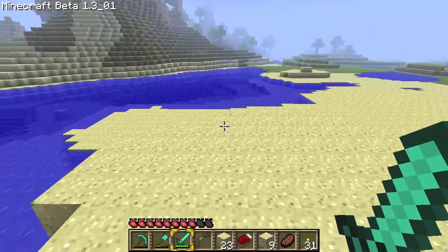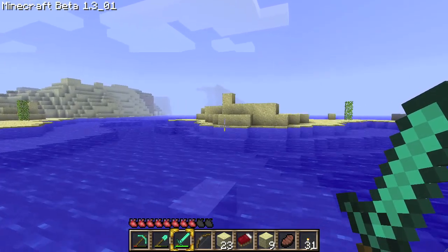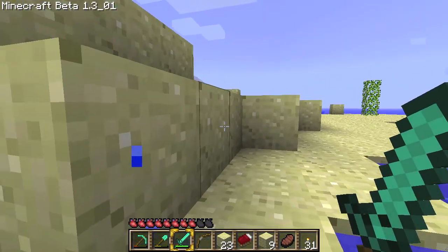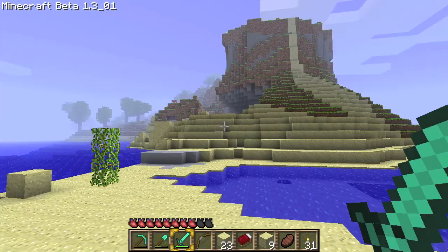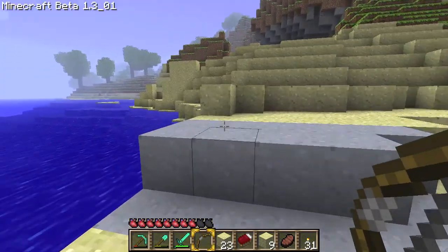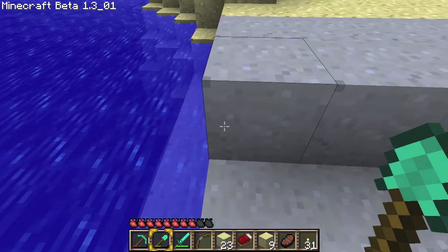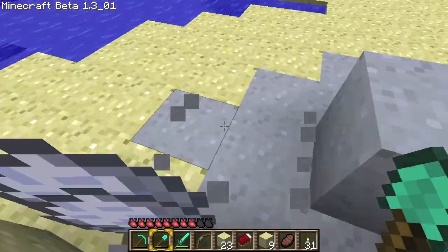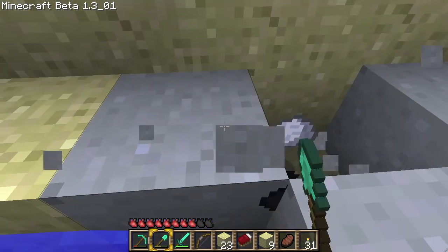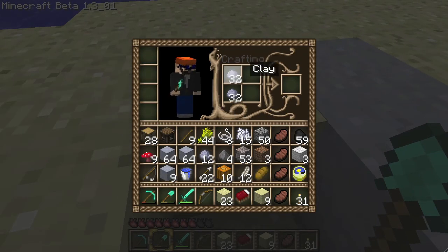The mobs disappear eventually — I don't know what causes it, but they do, and that's good. There's another mountain over there and more clay. There's sand that goes right up Black Mountain. I'm going to get rid of this cactus — nobody likes you, cactus, although for some reason the mobs just love hugging you. That was fast — let me turn these into blocks real quick.